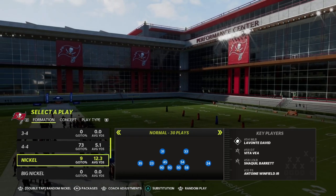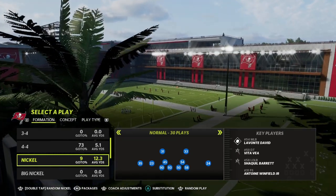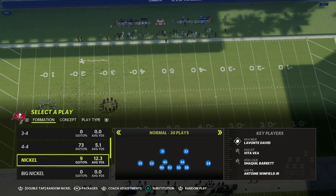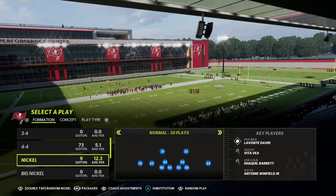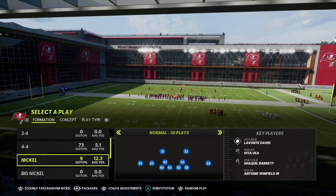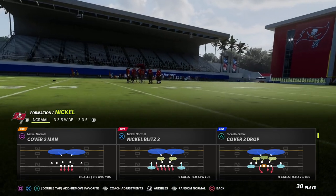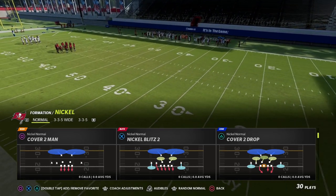What we're going to teach you is a way to run this specific defense that gives you symmetry and a defense you know how to fix. We're going to guarantee a lot of pressure on the opponent, and you need to know how to fix the defense. It comes with several different variations of coverages, different run fits, and a lot of helpful things — and that's the Nickel Normal. We're going to break down one of the simplest blitzes in Madden, a blitz that has been good every single year.